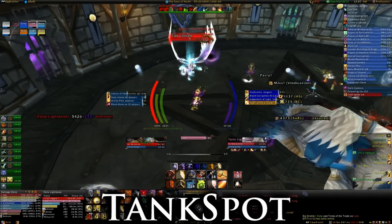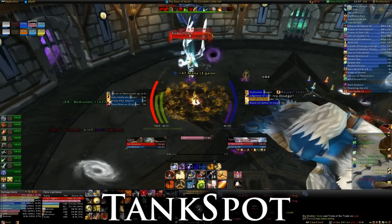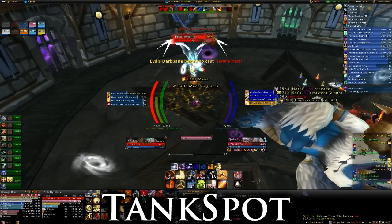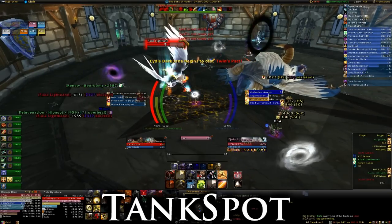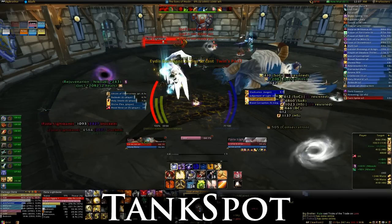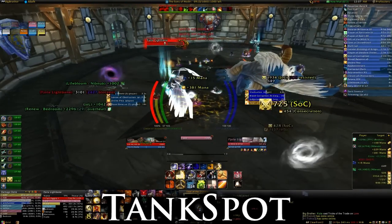Keep an eye on your Powering Up stacks as well. If you're close to 100, you'll want to make the most of your incoming Empowered Light or Darkness buff. When Twins Pact is chosen, the twin casting it will shield herself and begin channeling a massive heal. All DPS needs to focus on that twin quickly, changing essence if necessary, in order to break the shield and expose the caster to interrupts such as Kick or Pummel. Healers and tanks don't need to change essence for Twins Pact, and once it's been interrupted, any DPS that had to swap can switch back to their original essence.